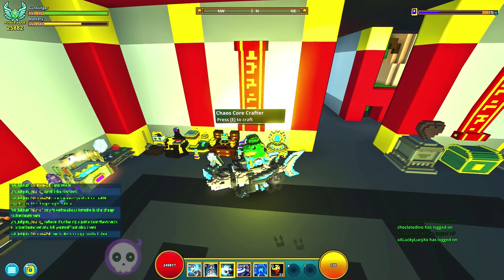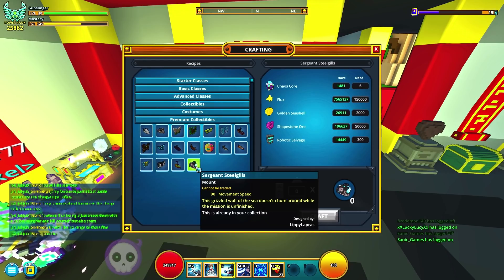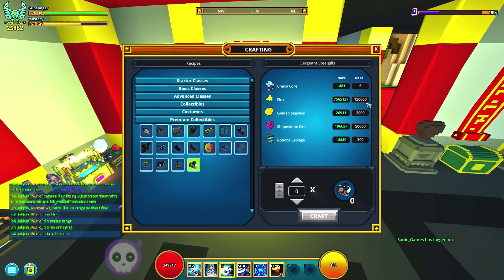So it's going to end up being in the premium section, so open your Chaos Chests while you can, folks. You can end up loot collecting this bad boy for as many chaos cores as you need, but it's going to be 6 chaos cores and 150,000 flux. That's definitely where it is a bit overpriced, especially for most starting players, so hopefully you end up getting it on karma or just randomly out of the Chaos Chest.